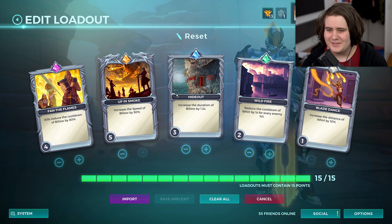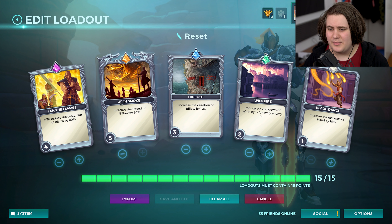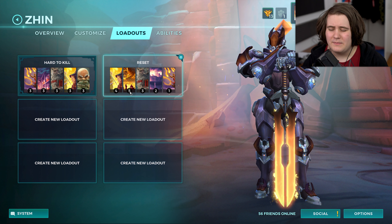They're changing that card into reducing the cooldown of your whirl — not as strong as increasing the duration of billow but it should be somewhat usable. Still Up in Smoke and Fan the Flames are still the same. You can still buff the speed a ton and still reset the cooldown a ton but the ability itself is now going to have a locked duration. I've pretty much gone through the loadout already whilst explaining all of that, but we also have Wildfire and Blade Dance just to buff our F a little bit.